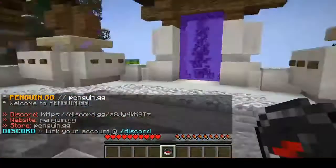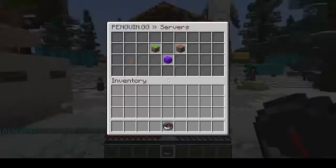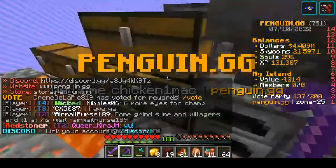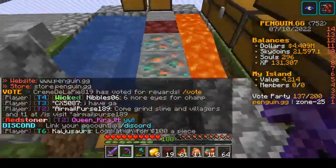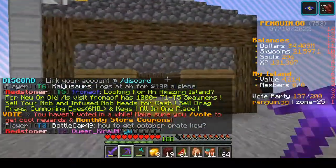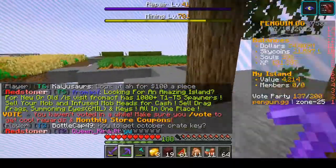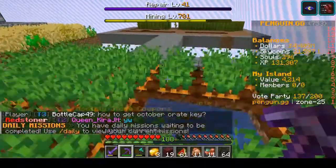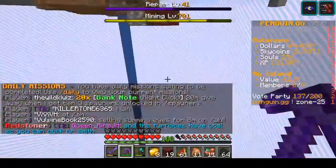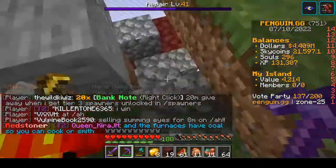It's on SP737's server. Let me show you my island — here I have a cobblestone generator, over here I made the house, and here are some trees, a tree farm, carrot farm, melon farm, and wheat farm. And nothing happens when you die, so that's okay.